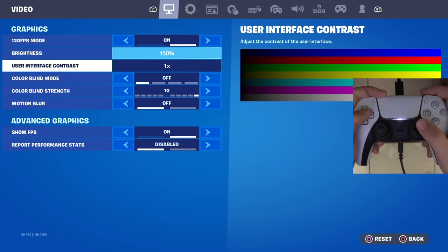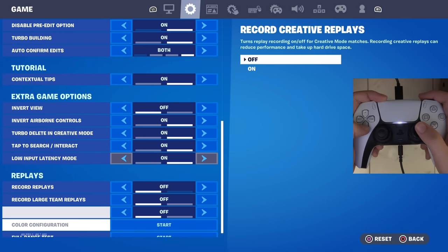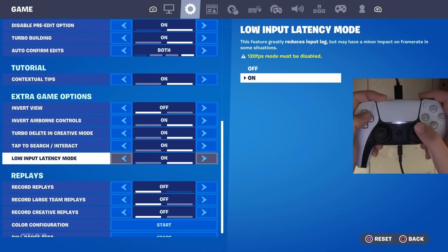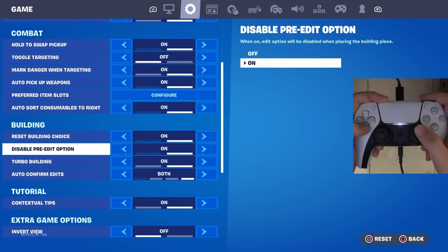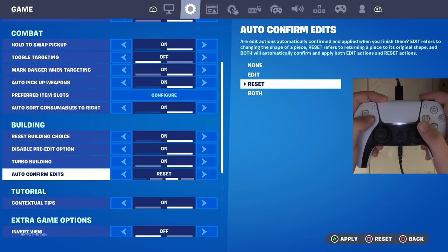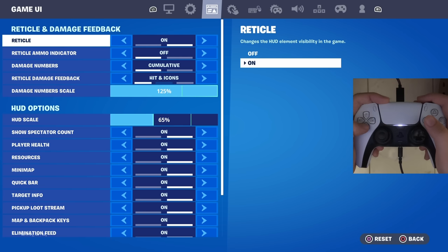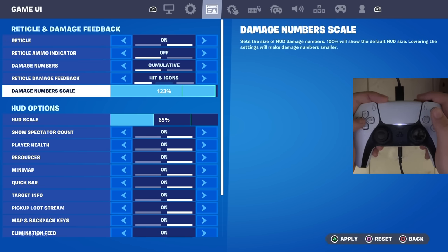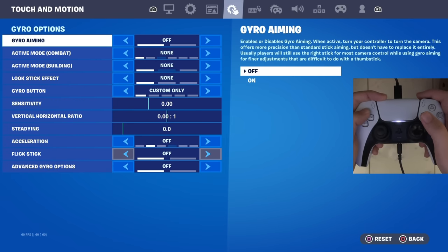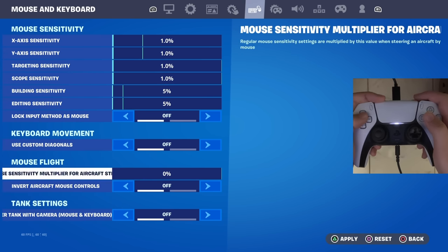I found these graphics to be the best for console to see in storm. Make sure you turn off motion blur and have your show FPS on. To lower your input delay on console, go to replays and turn off record replays, record large team replays, and record creative replays. Have low input latency mode turned on, and for the building section have reset building choice on, disable pre-edit option on, and turbo building on. If you don't use gyro, keyboard, or mouse settings, make sure you turn all of those off to further lower your input delay.